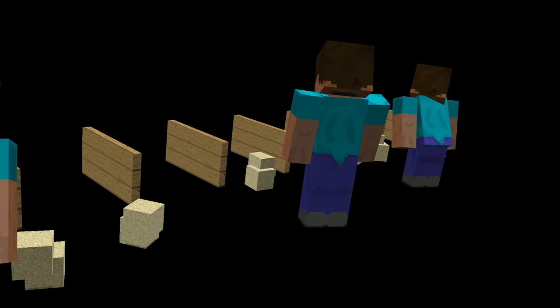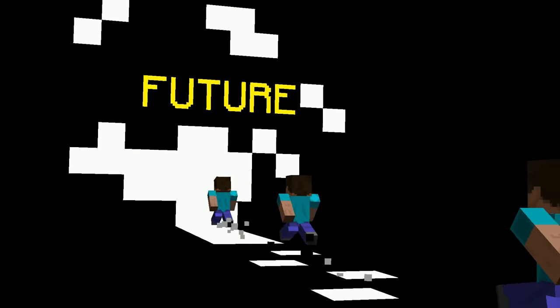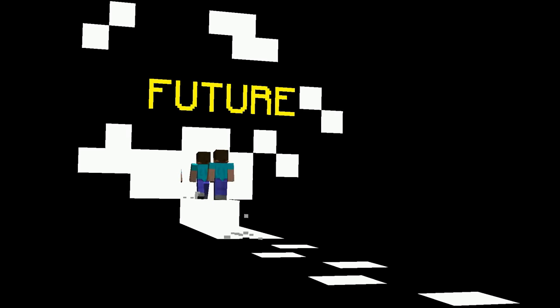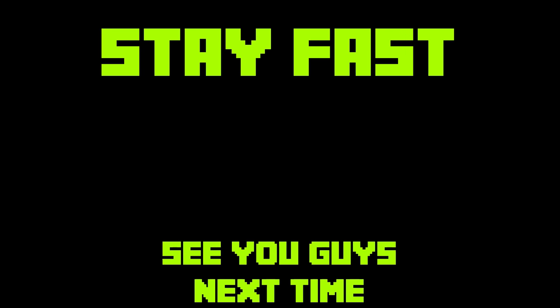Today, there are currently no public duplication glitches. However, it isn't to say that there are most likely private dupes that are even more powerful than the ones discussed in this video. When 2b2t updates above 1.12.2, there may well be a handful of new dupes for everyone to use. Until then, we will have to wait and see.